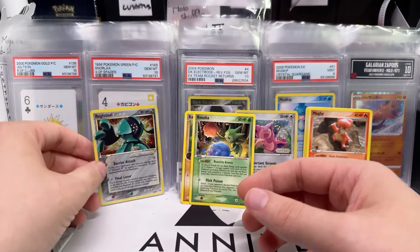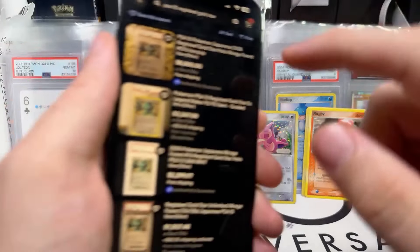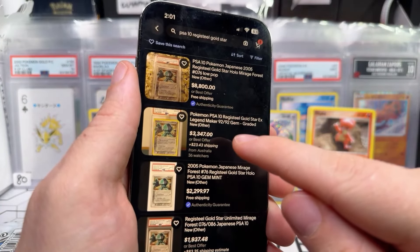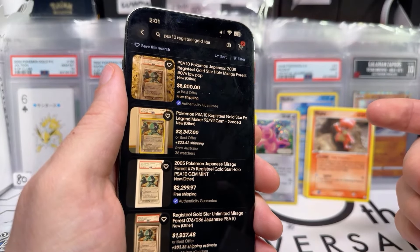I don't think the Reggies are as expensive as some of the other sets — let me look it up. I'll look up the 9 and the 10. I was definitely not expecting that. We were so close to giving you the other pack just because it would have been convenient, and then one guy said give him the one in the holder. So the cheapest Gold Star Registeel PSA 10 is this one in Australia with 36 watchers for $3,300 — that's the cheapest buy-it-now. Wow!